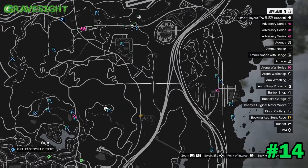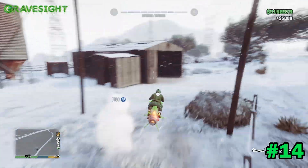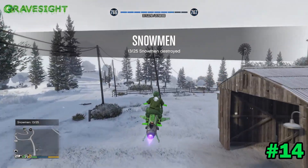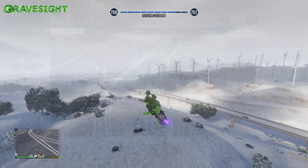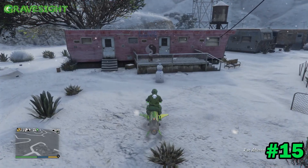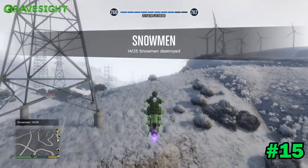Location fourteen is located right here. Boom — you just run right into him, that's the easier method rather than getting off your Mark II Oppressor. If you're following this guide, just stay on the Mark II Oppressor until all the snowmen are defeated. Location number fifteen is right there in front of the pink hippie trailer in the yin-yin trailer area.